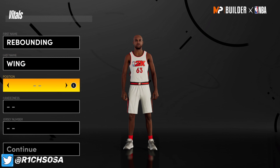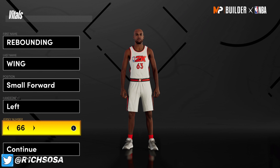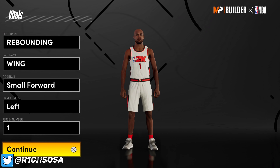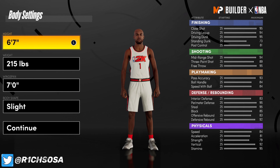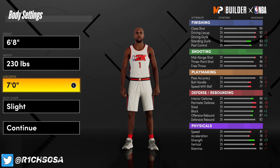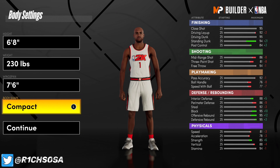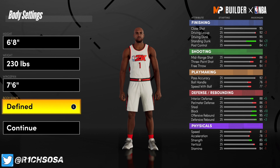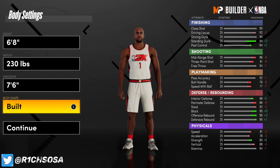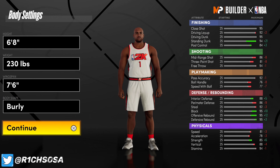The first thing you want to do is put your position to small forward. I'm sure you can make this build out of different positions, but we're going to do it out of small forward. Change the height to 6'8", weight to 230, and max out the wingspan at 7'6". When it comes to body shape, you want to go with burly for this specific build — for every rebounding wing build I suggest burly.